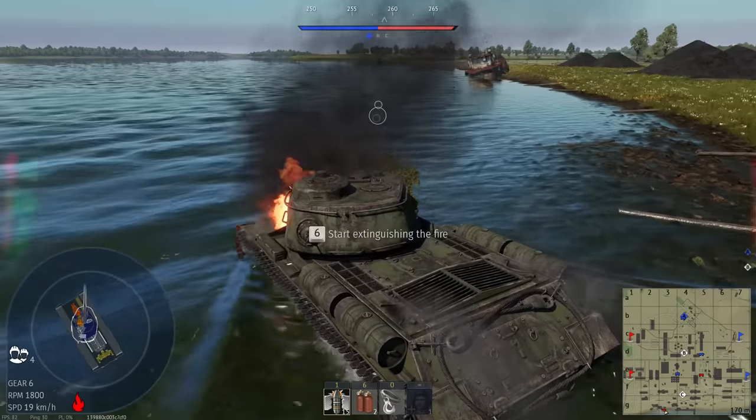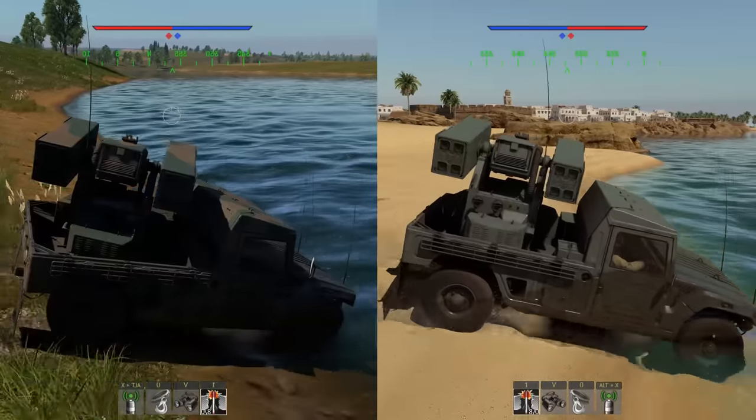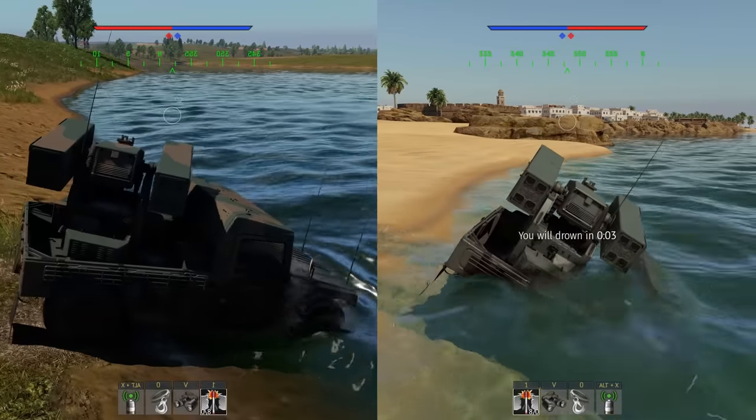You can save yourself from a funeral fire due to a lack of FPE by reversing your engine deck into water. There's only like two places in the whole game that allow you to actually do this though, so best of luck.